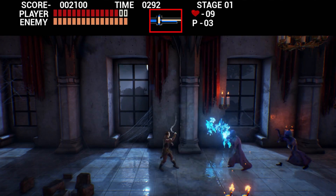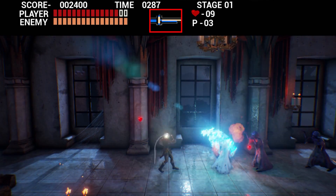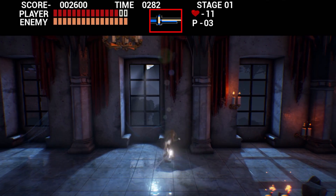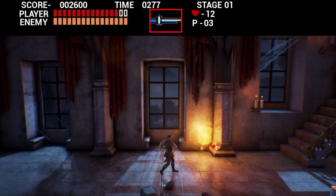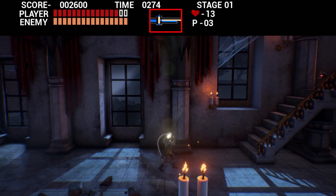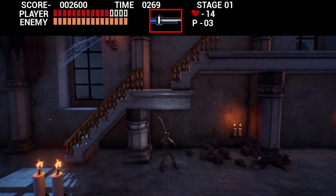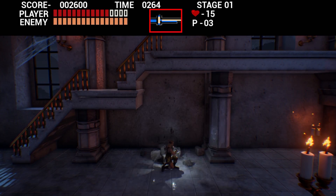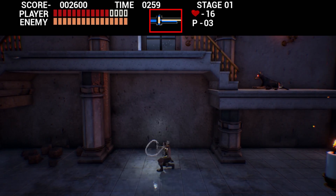I'm not sure if there's like an actual frame timing when you whip, because it seems like you can actually swing the whip like twice in a row. It feels like there's a big lag — it's just so hard to actually attack on time.